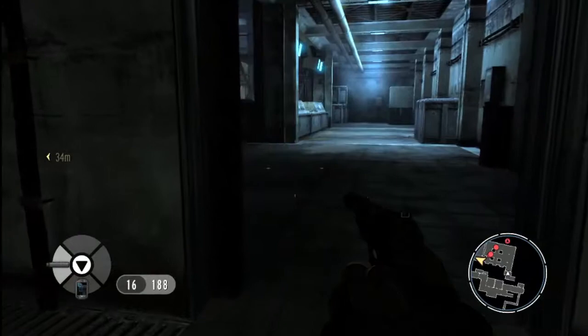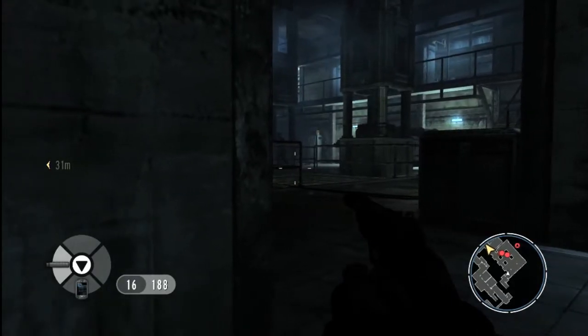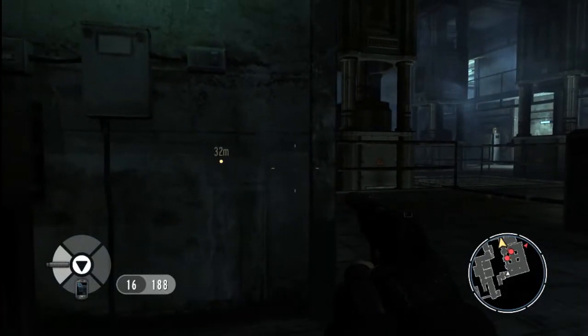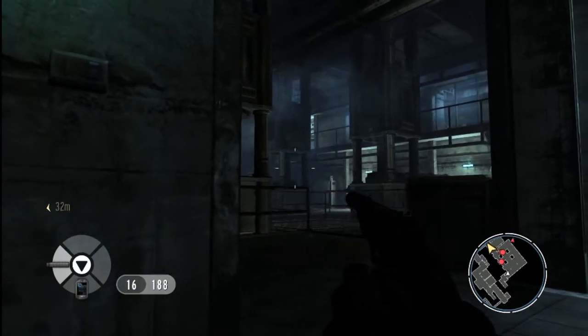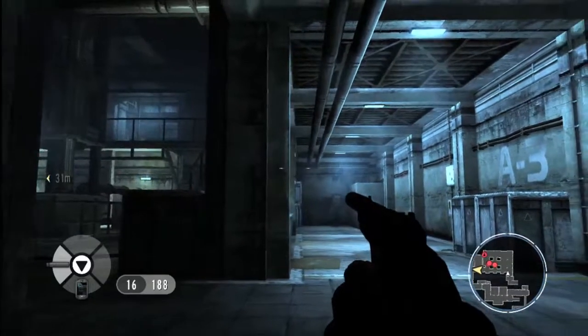We're going to sneak into the next room now. We're going to survey the situation — you can see a guard patrolling and also hear a couple of guys talking. Chances are if we go into this room, we're going to get into a big firefight. So we're going to backtrack and see if we can find an alternate route in that provides us with more options.